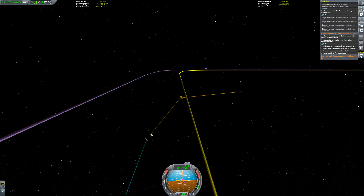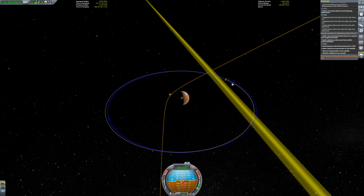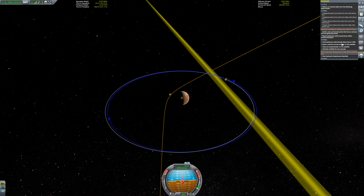I was about to make a maneuver node to bring our periapsis to the other side of the planet in order to go in the correct direction for this contract — position satellite in stationary orbit of Duna — but we don't have a resource survey scanner on here, which is a bit of a problem, so I guess we'll have to forget about that contract for now.